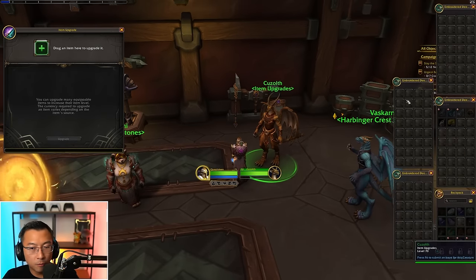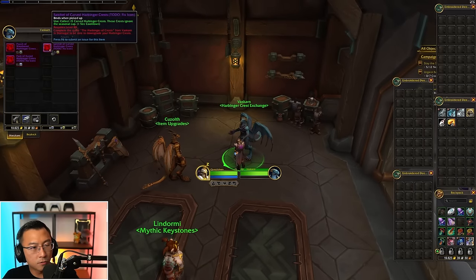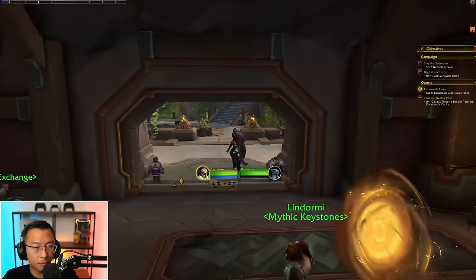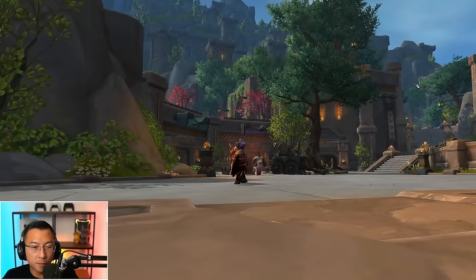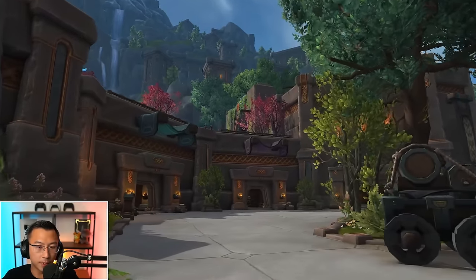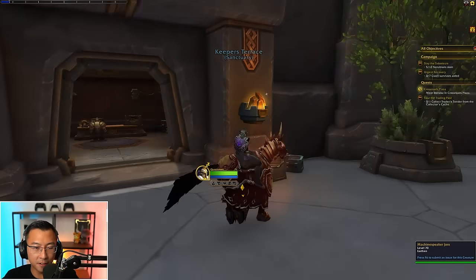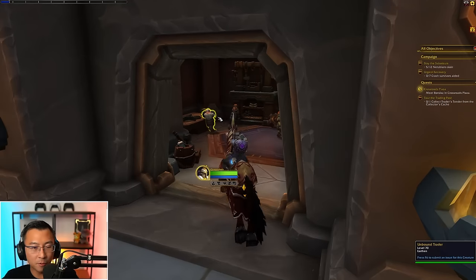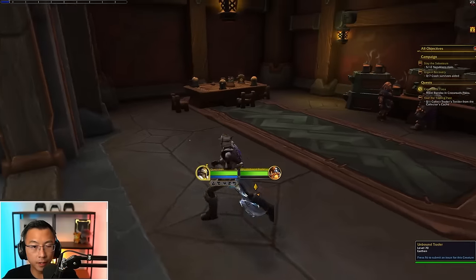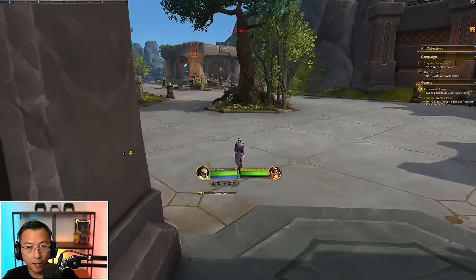I thought this shot was particularly nice — you see the greenery and the contrast with the red flora and fauna. Way better than Oribos, which was kind of depressing. There are some traders here — just placeholder NPCs, they don't do much. But again, remember this is alpha, so lots of stuff are placeholders right now.